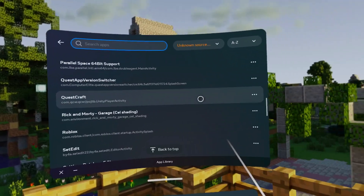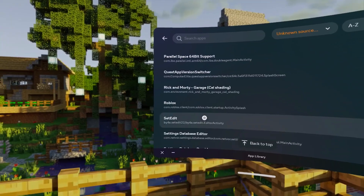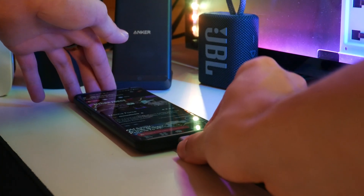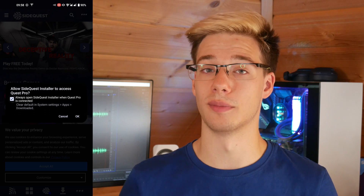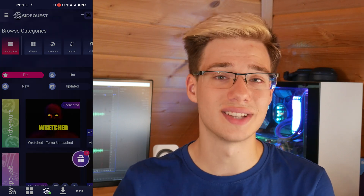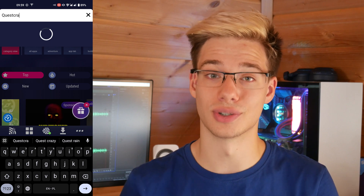Backing this up without a computer gets a little bit more complicated. Once you're done uninstalling the old version of QuestCraft, you can jump back into your phone. Then using a USB Type-C to USB Type-C cable or an OTG adapter you can connect your Quest to your phone and give it all the necessary permissions. Accept any dialogs that show up and your Quest should be successfully connected to SideQuest on your Android phone.